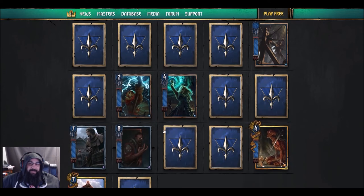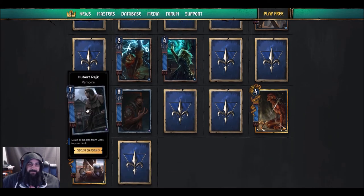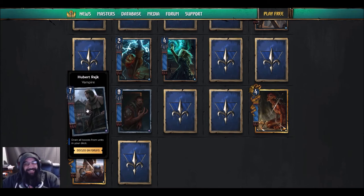Next card — me and Manny were trying to figure this one out. Hubert Rake — drain all boosts from units in your deck. We were joking you make a 40-card deck, play Full Test, then play this guy and you've got a 47-strength guy. I think it was worded differently on the stream — I thought what they said was he counters Full Test by draining the boosts from the opponent's deck.